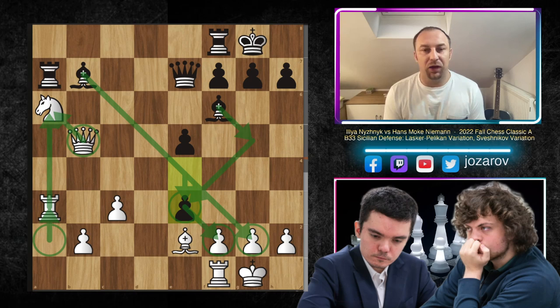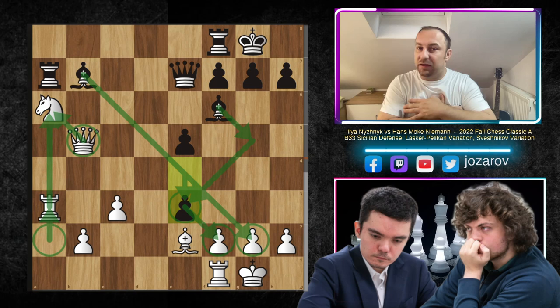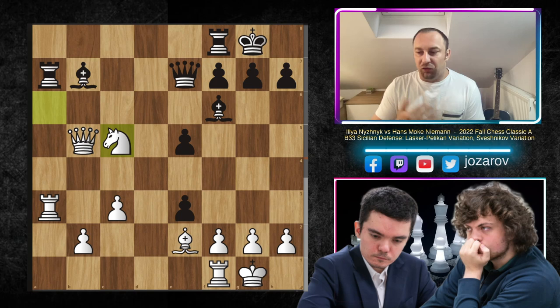Hans Niemann sensed he could really let the position explode - this position is becoming wild. That's why he finally took D takes E4, and after Kingside castling by Ilya Niznik, this was simply too slow. Maybe it was time earlier for Niznik to secure the King by castling. Now after Kingside castling, a brilliant move by Hans Niemann: E3! This move lets the position really explode. We have tension on the long diagonal by the light-square Bishop, the dark-square Bishop is coming into the game through G5, and will also attack the E3 weakness.